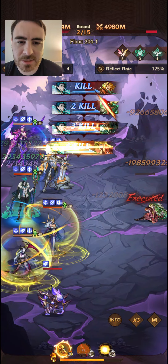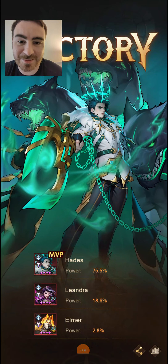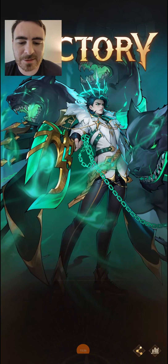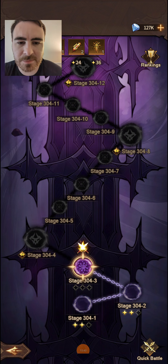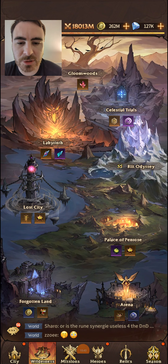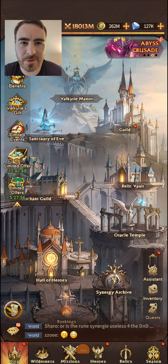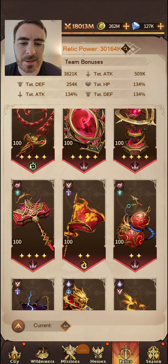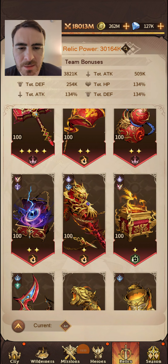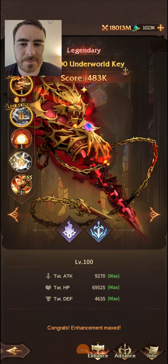So it's big damage — they're all going to get executed here. That was quite quick. I think the Underworld Key, when you get the Netherflames addition to it, will do percentage damage of HP — very, very powerful. Let me jump into relics again and show what that means.